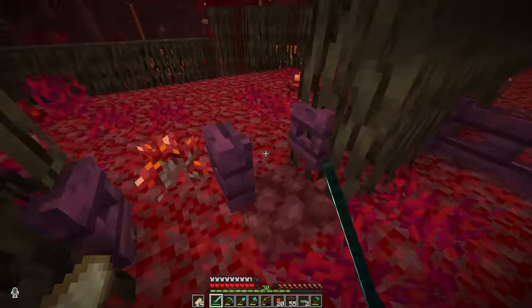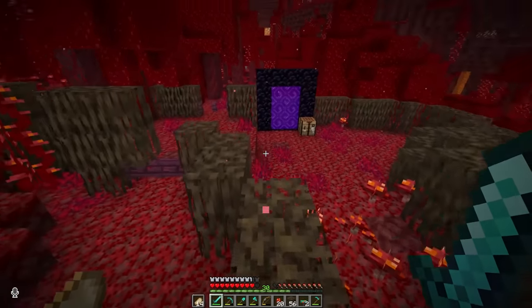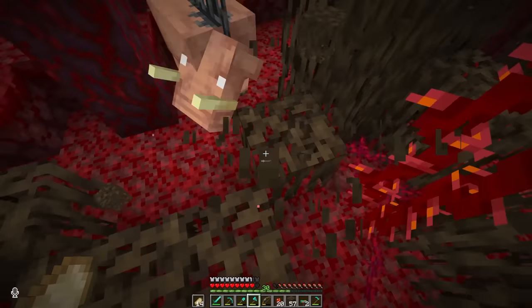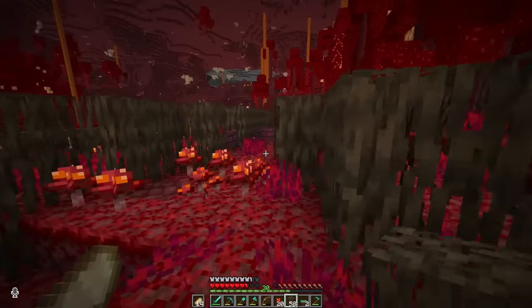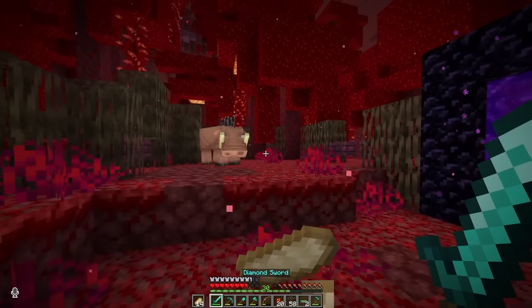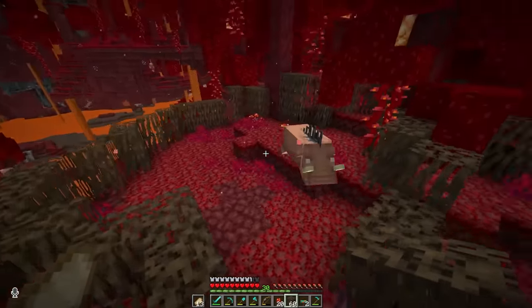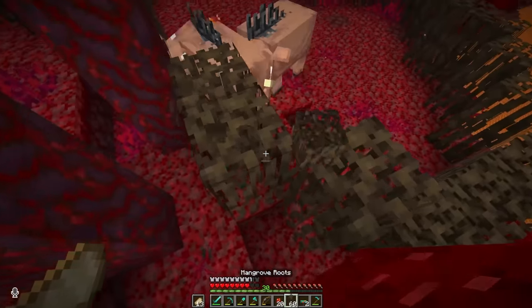Everything's going wrong. The hoglin's on the loose. I'm in the pen now. The first one's in — this is a lot more dangerous than I thought it would be. Just walk in here. Don't be scared by the nether portal, it's fine. At least I know I'm safe here. New hoglin in tow, and maybe we could just get him to follow us over here. They're in — easy.